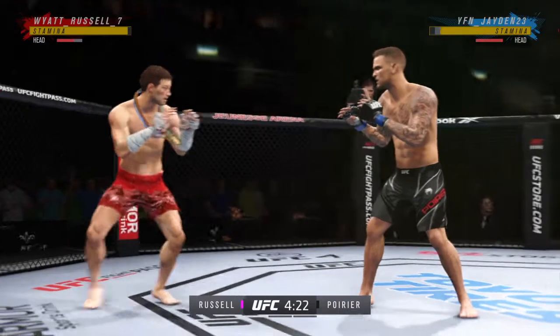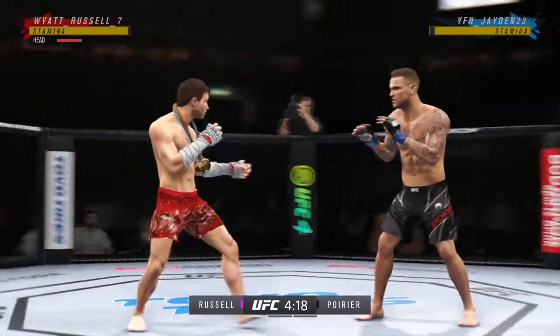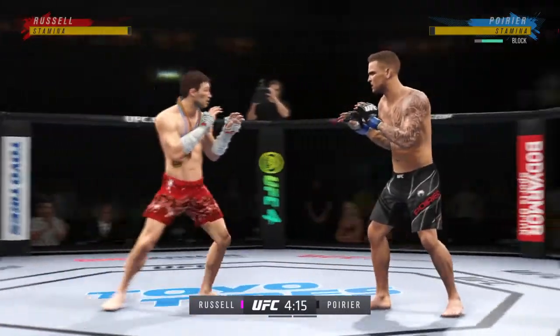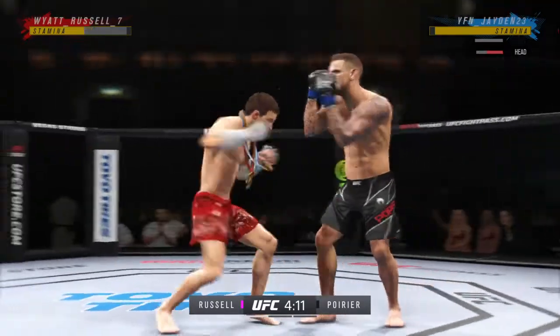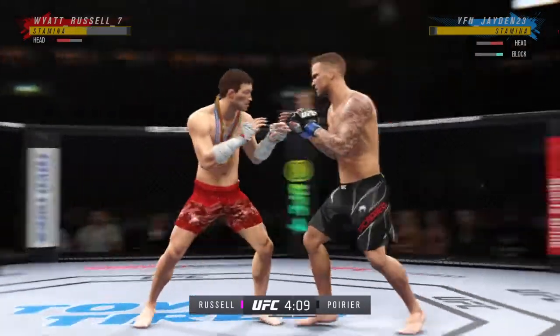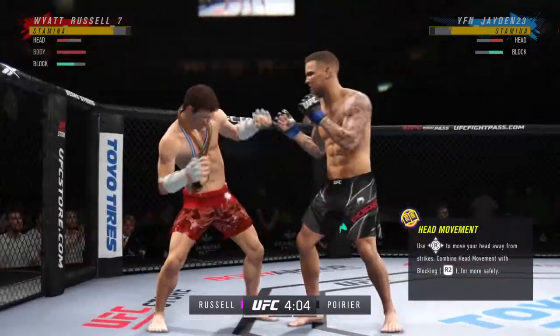Big punch lands over the top. How's he gonna follow this one up? Timely defense there — huge block for him. Nice connection with the right hand. The right hand is the dominant hand, and you can see how well he throws it.